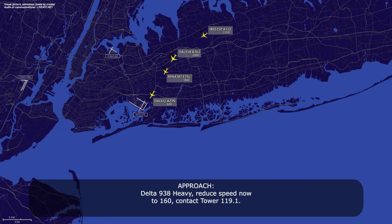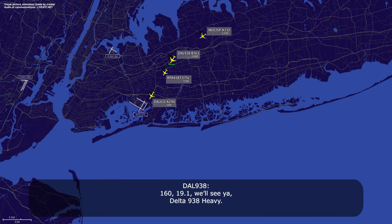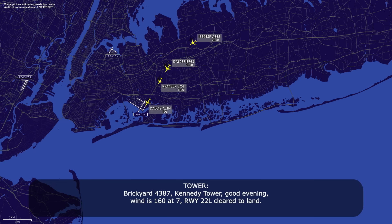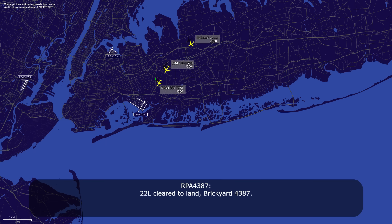Delta 938 heavy, reduce speed now to 160, contact tower 110.1. Delta 938 heavy. Brickyard 4387, runway 22 left, Kennedy Tower, good evening, winds 160 at 7, runway 22 left, clear to land. 22 left, clear to land, Brickyard 4387.